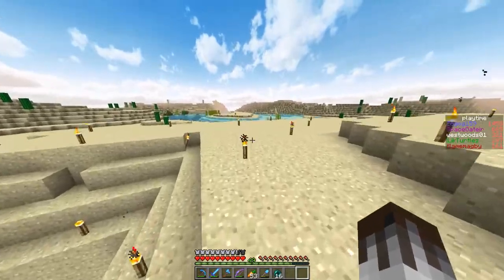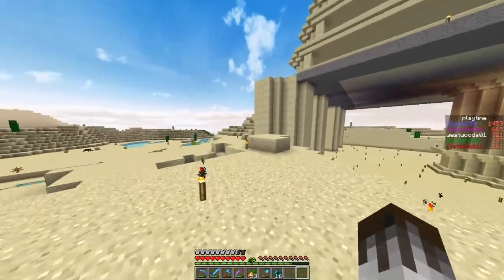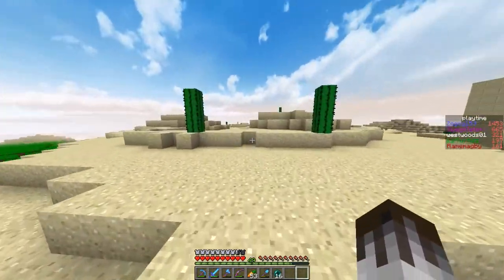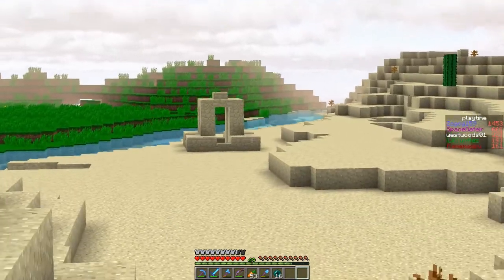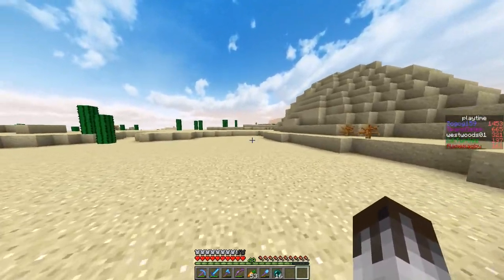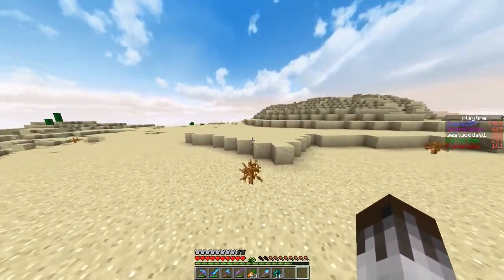I haven't fully done my nice bit of armour yet. I'm planning to get a nice set together with every enchantment perfectly — like Protection 4, Unbreaking. Not thorns, because thorns kills armour really quickly. I don't know where we did the last wither fight. I think it was over here and I don't want it hitting this area. This time I've actually brought my strength potions — I remember last time I made strength potions specifically for the fight and never ever used them.